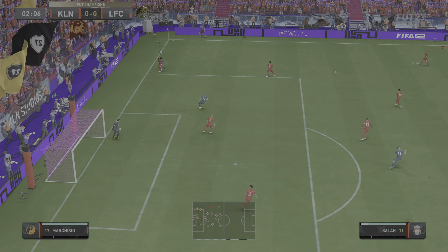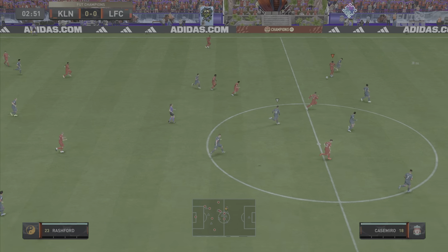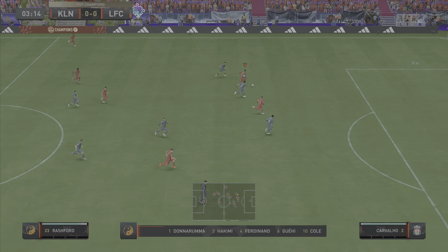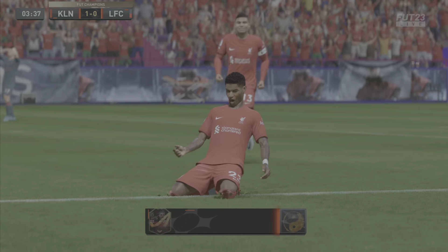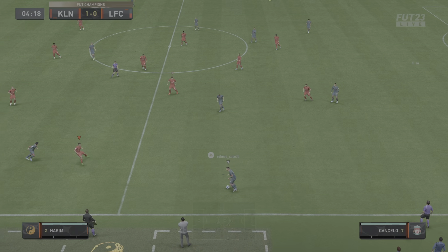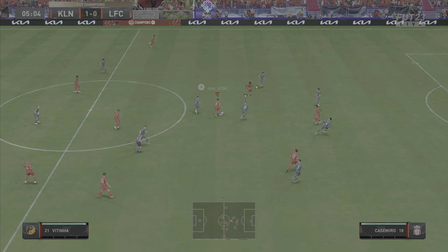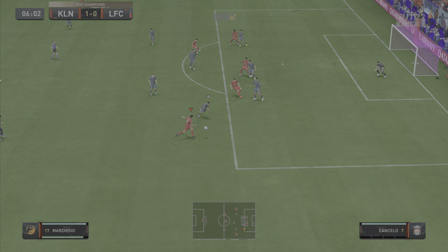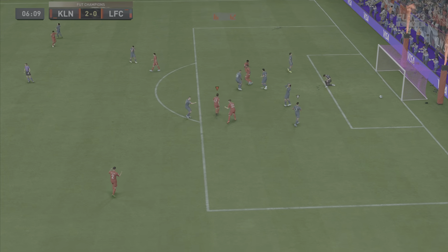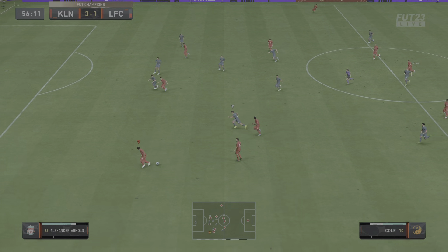Cole gets it into Vitinha, who drops deep and lays one off to Marcus Rashford, who gets past his man. Vitinha gets the assist as Rashford goes for goal — great finish from Rashford, but Vitinha drops deep, creates space, and sends it in behind perfectly. Next clip, Vitinha has it, good strength and dribbling to get away from his man, makes the pass out to Ashley Cole, all the way across to Marquinhos who controls it and goes for the power shot — great goal from Marquinhos, all made possible by Vitinha's hold-up play.